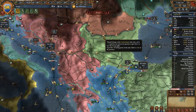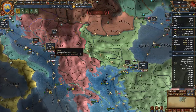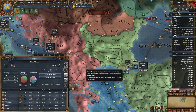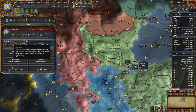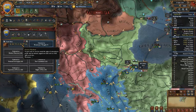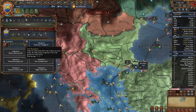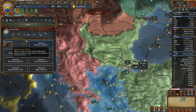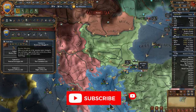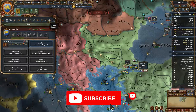Merchants are a really important part of any nation as we need them to either transfer or collect trade from the various trade nodes. The easiest way to get merchants is to go for trade ideas, which gives you three merchants by filling the entire idea group, plus extra caravan power, trade steering, trade efficiency, trade range, and global trade power. If you don't want to use an entire idea slot for this, there are other ways to get merchants.